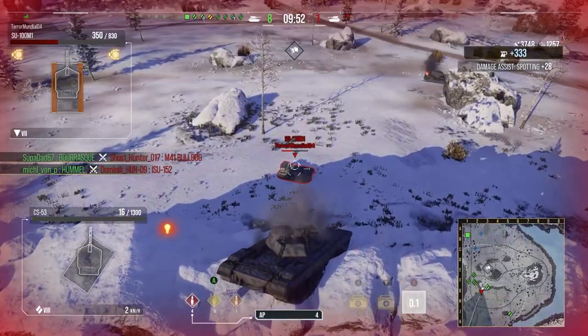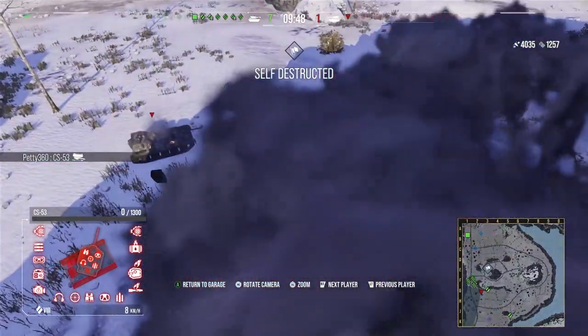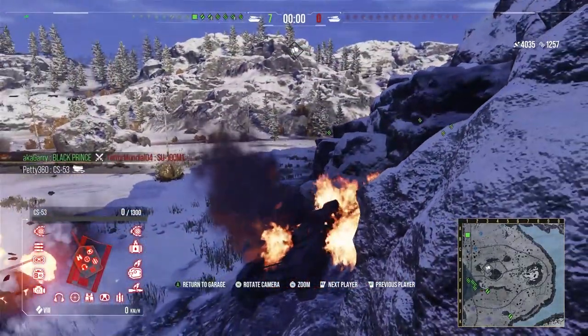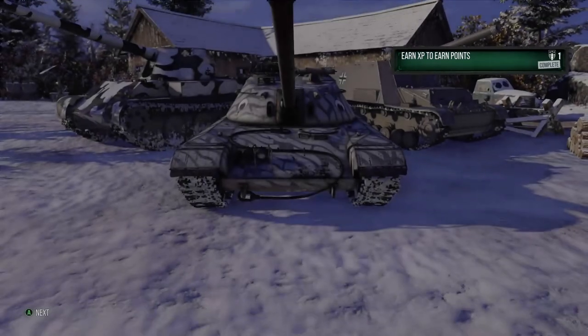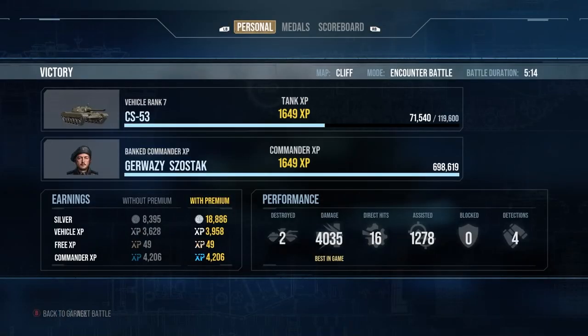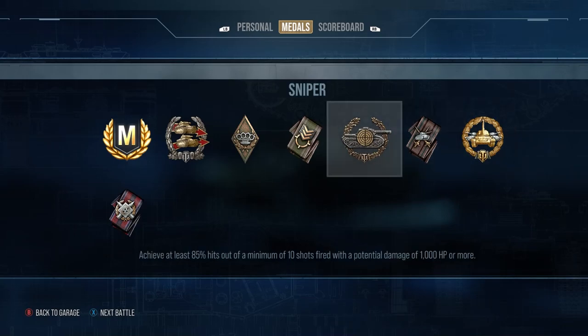Right here I decide: I'm going to get a pen on this guy. I don't care if I die because I've got low health and I'm never surviving sliding down there. I'm just going to get the pen on this guy and die, because we're not going to lose from this point. We actually get the final shot in, slide down the hill, and blow up. We ended that game with a really nice tally — two kills, 4K damage, 1649 base XP, 1200 assistance. That's 5.2K combined. Ace Tanker, Confederate, High Calibre Sniper.